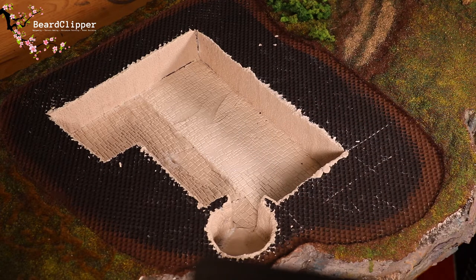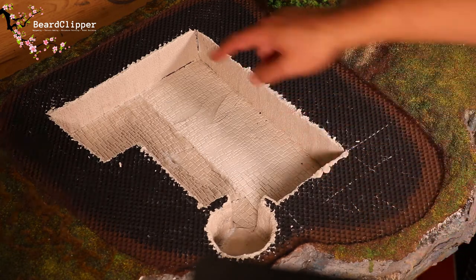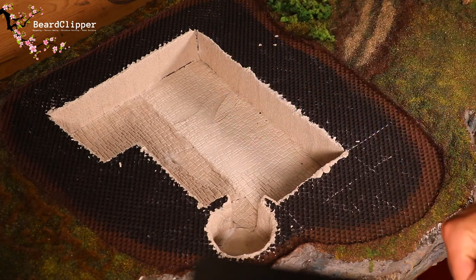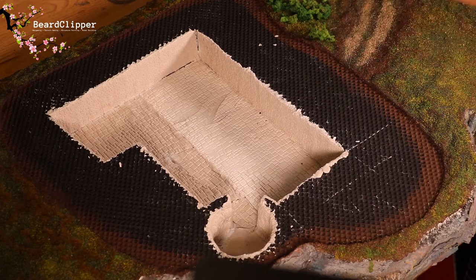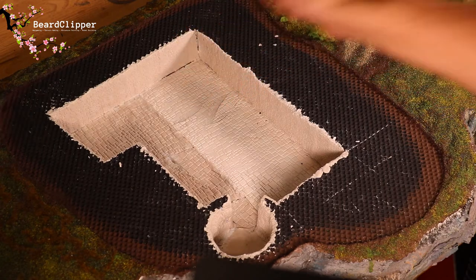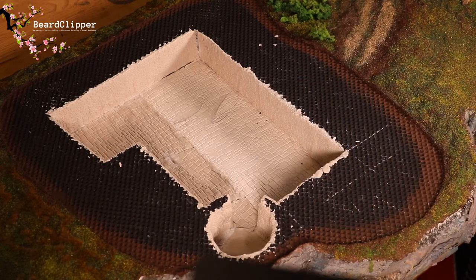I haven't yet put the trapdoor in — I think I'll leave that because I can always add it later, or carve out the clay if needed. I'll leave that until I decide whether to do the layer below. I'm also going to leave the decision about walls for another time. The next step will be to fill in the tiny little gaps with some grout and paint it up.